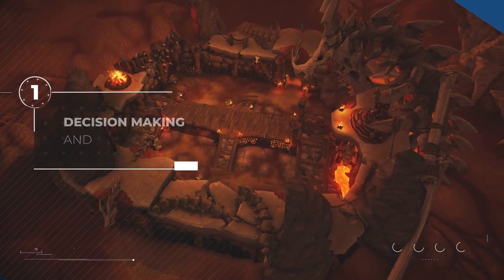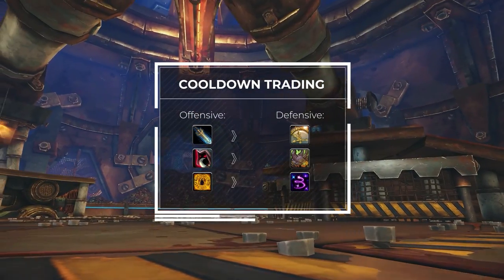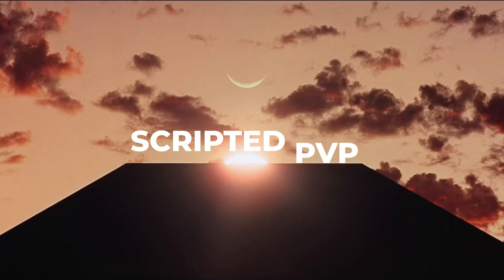By now you should know that cooldown trading is a huge part of your gameplay in Shadowlands. In case you're new to the concept, cooldown trading is a general term used to describe matching enemy offensive CDs with your team's defensive tools. This fundamental idea is part of the expression 'scripted PvP.' When you hear rank 1 players tell you 'just follow the script,' what they mean is just learning how and when to trade cooldowns efficiently.